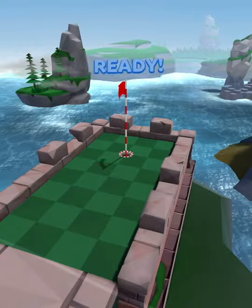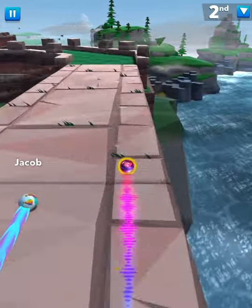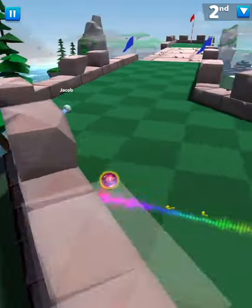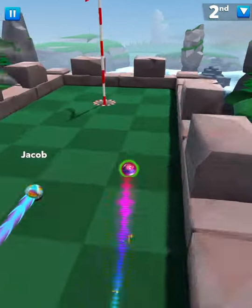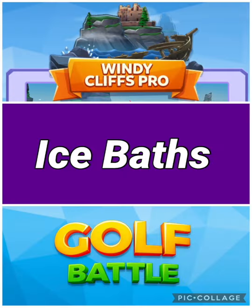Hold on to Your Hats — this one's pretty fun. You just max it over the first windy bridge, going to the right side so you don't get blown off. Then again just max it over, and then from here another max slightly out to the right, bank it off the wall and you'll find that a three isn't that hard at all.